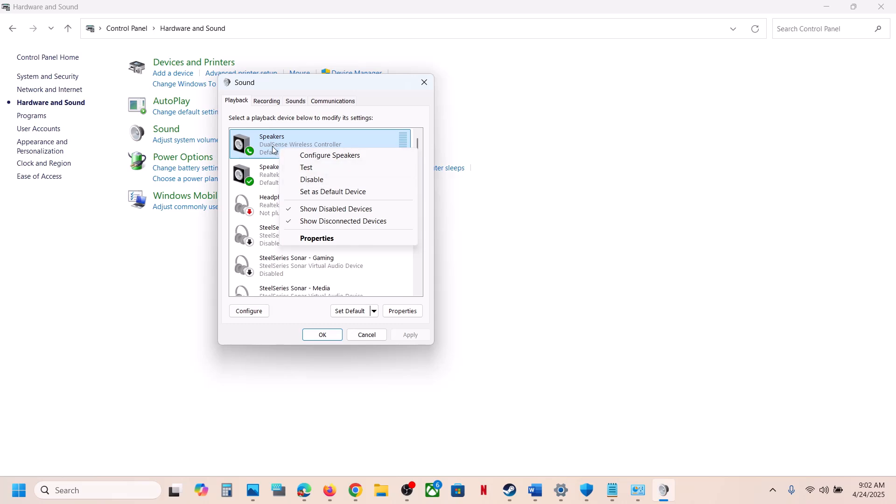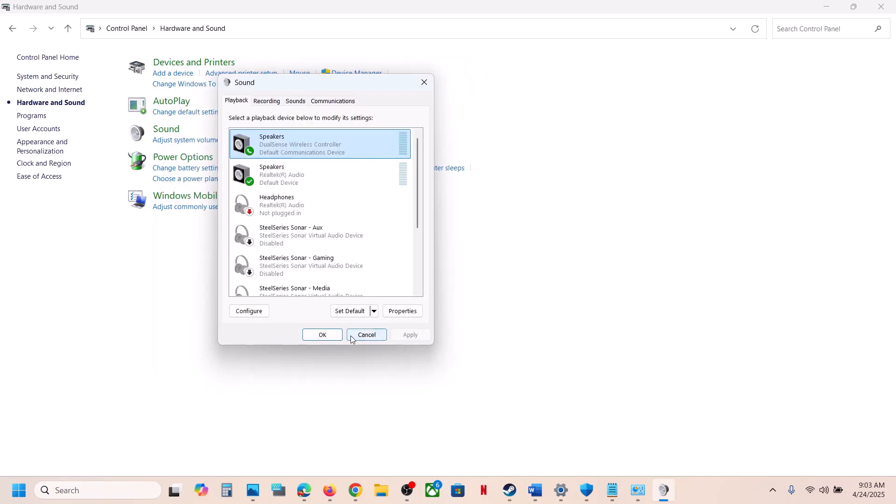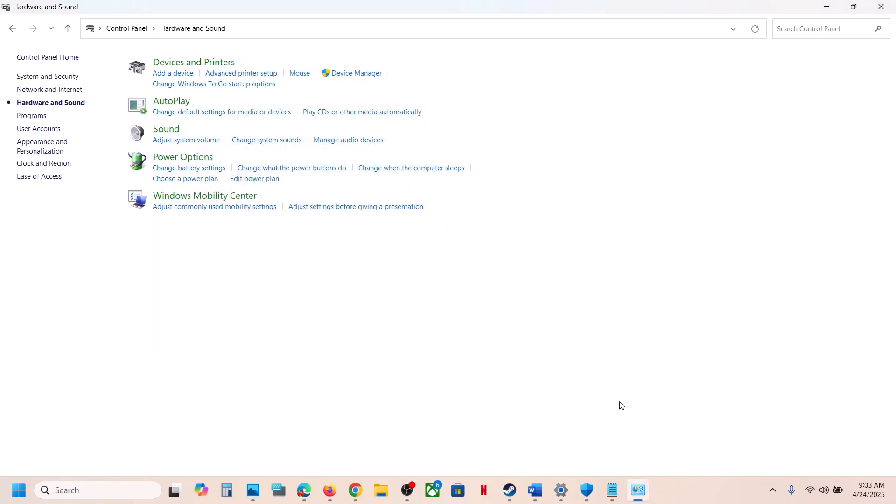Make sure the controller is enabled. If you see the 'Enable' option, click it. Then right-click and click on 'Configure Speaker', select 'Quadraphonic', click Next, put a check on front left and right and surround speakers, click Next, then Finish, then OK. Now launch the game and check.